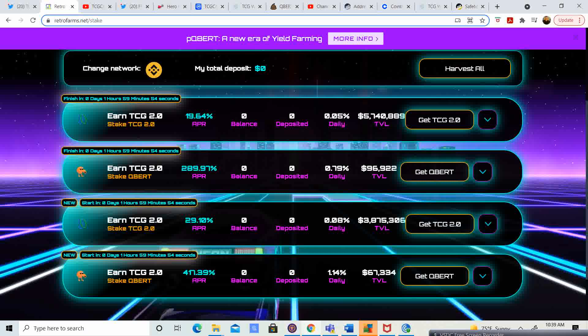Do not miss out on this. $0.25 or $0.26 is going to be a steal. What I did is I took what I wanted to have in TCG 2.0, put half in TCG 2.0 and staked it, put half in QBERT and staked it. Right now it's 290% APR, and the new one is 417% APR for QBERT to TCG 2.0.